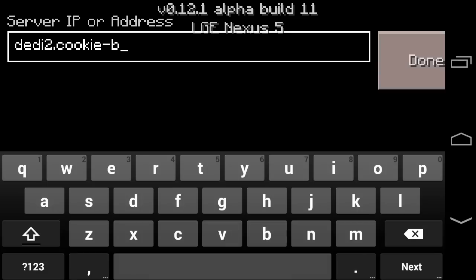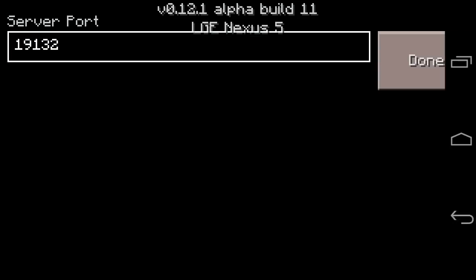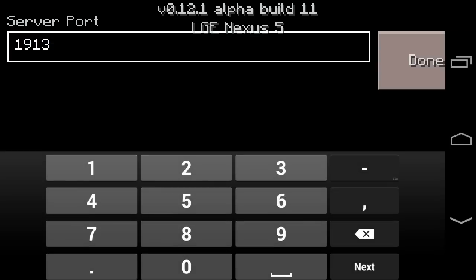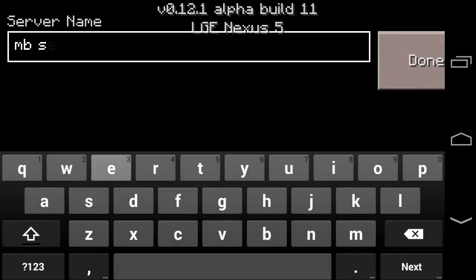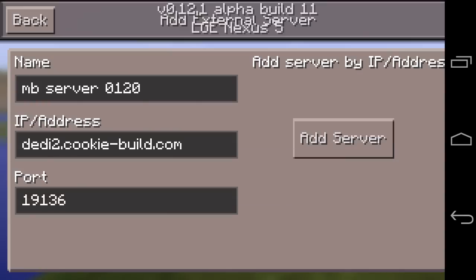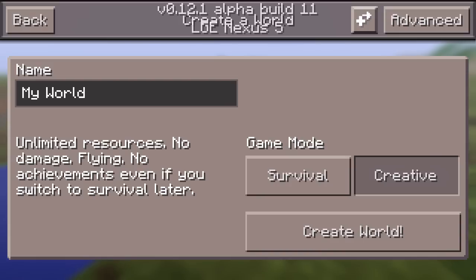Today's server is the Micro Battles server for 0.12 beta, and it's really really awesome. The server IP is deady2.cookiebuild.com and the port is 19136, instead of the default 19132. This time you want to use 19136.